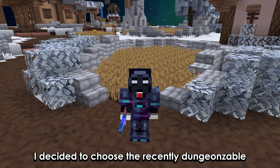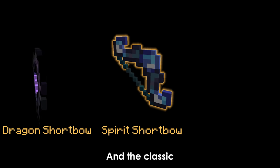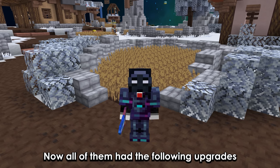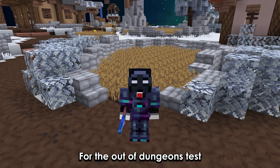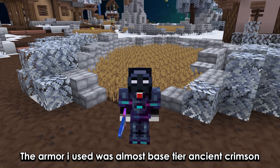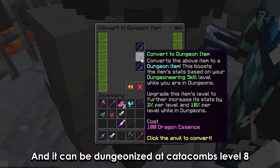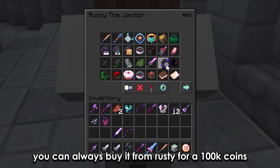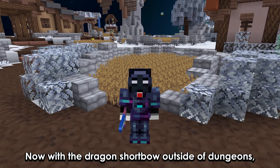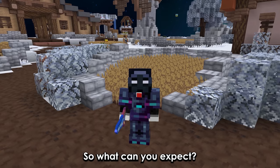Now let's look at some shotbows. I decided to compare the recently dungeonizable dragon shotbow, the recently buffed spirit shotbow, and the classic juju shotbow. All of them have the following upgrades: power 6, hot potato books, 5 stars, and the precise reforge. For the out-of-dungeons test the armor I used was almost beastier ancient crimson. The dragon shotbow is a free weapon obtained by completing the lone adventurer quest and can be dungeonized at catacombs level 8. If you've already claimed it but can't find it, you can buy it from Rusty for 100k coins. With the dragon shotbow outside of dungeons I dealt 36.8k damage, which is kinda low, but it's free so what can you expect.